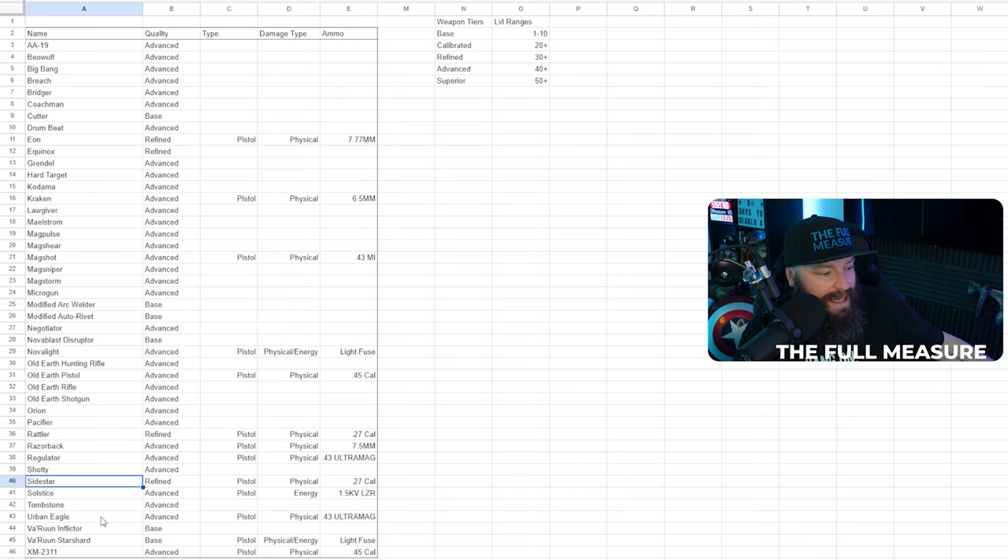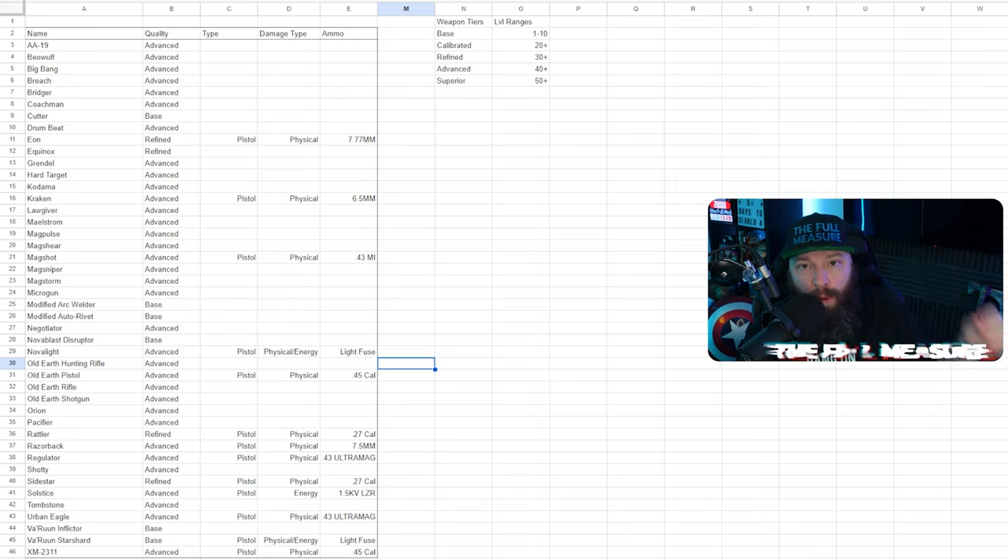That comes with a slight caveat: some weapons can't currently be found at advanced quality. For pistols specifically, those are the Rattler, the Sidestar, and the Eon. No matter what, I haven't been able to find anything higher than refined quality for these three. Let me know in the comments if you've found a higher quality. For all other pistols, I used advanced versions for testing.